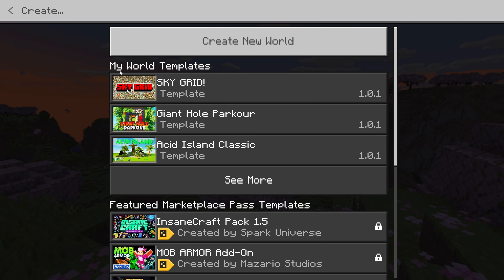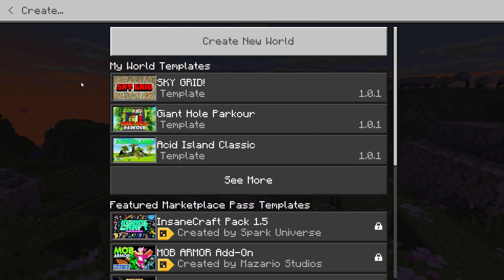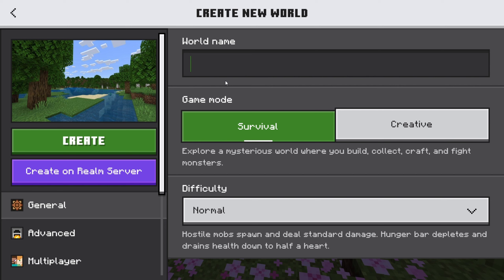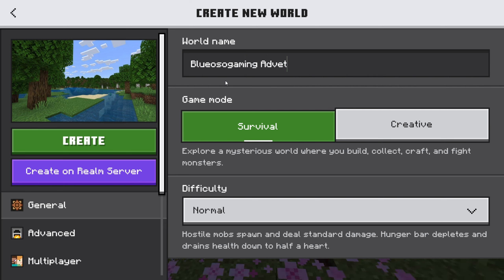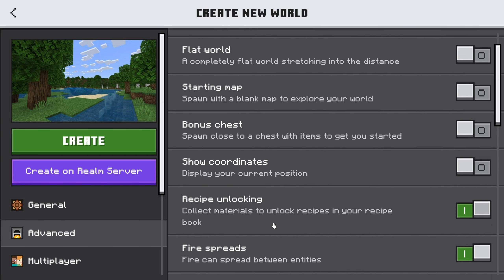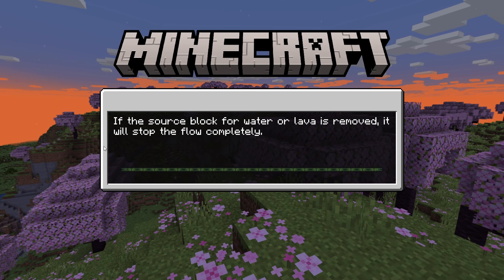Then it'll bring up this menu here — my world templates and stuff. But if you just want to create a normal Minecraft world, you want to push Create New World. Then it'll bring you into this. You can add any name you want. Here's the difficulty right here, here's the advanced stuff — all of this stuff doesn't even matter. You don't even have to add a name. You just want to push Create and jump into your first ever Minecraft world.